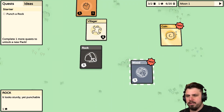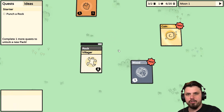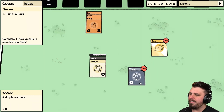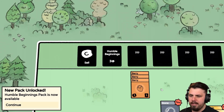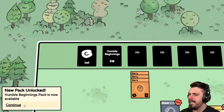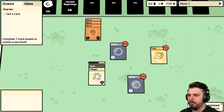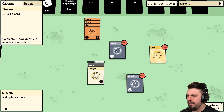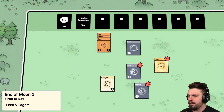Let's punch a rock — we put the Villager on the rock, of course. It seems to have a limited amount of things because the Villager was done with the Berry Bush and all of a sudden we have no more berries available. A Humble Beginnings pack is now available — for three coins, but we only have one coin right now. We can sell some things, I guess.